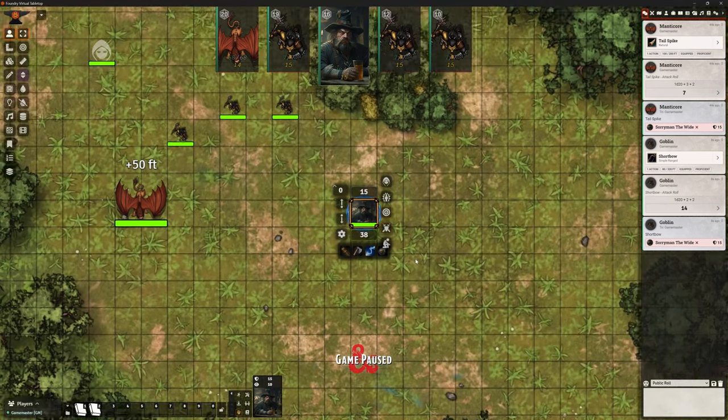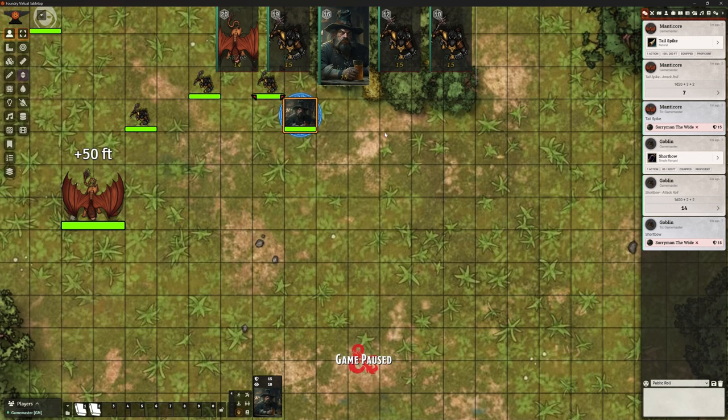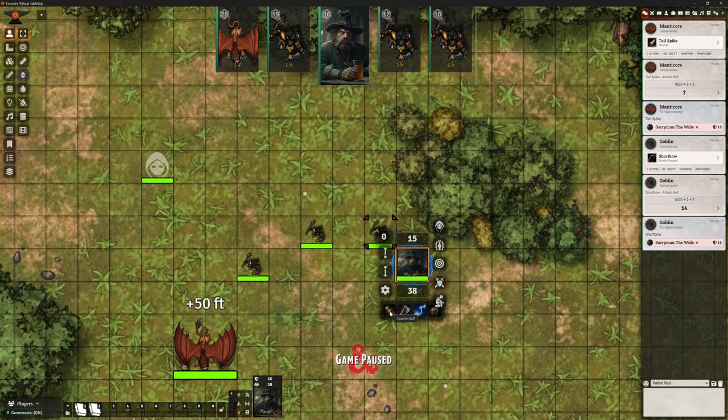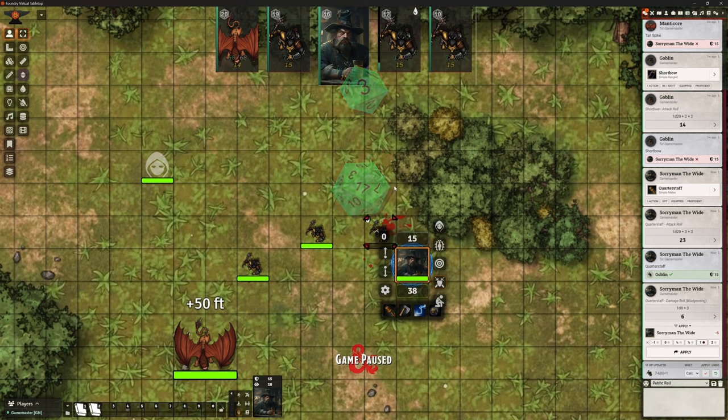Soryman — so it's come to Soryman. Now look, we've now got his quarterstaff attack, his hand axe attack, shocking grasp, and catapult, because those are the last four things used. Remember in the options I could set how many I wanted to track. It will include spells, range attacks, and melee attacks — whatever action you did before. If I shift left-click that quarterstaff, it's going to do the versatile attack — you'll see it's a D8, not a D6. And that goblin's just taken a spanking.